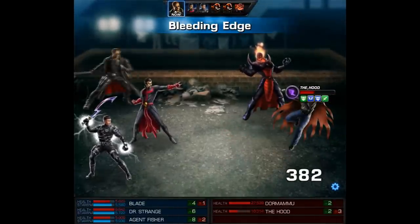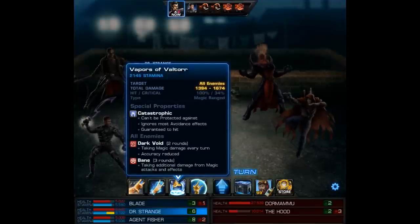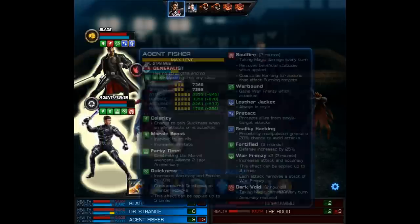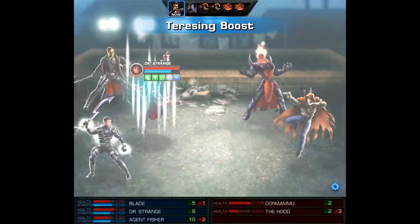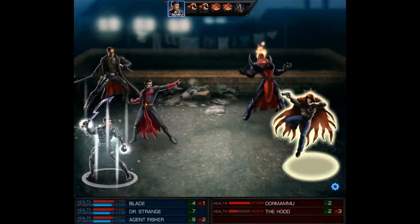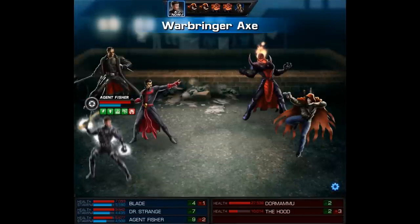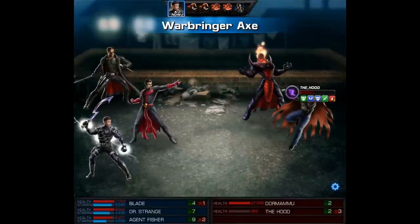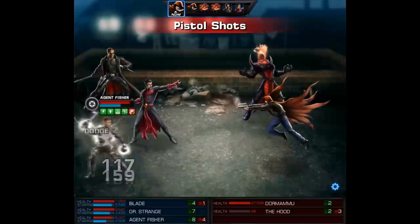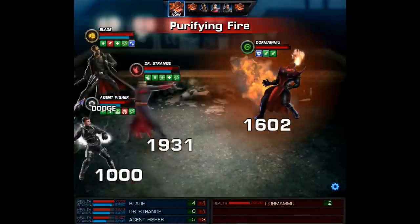We're going to get two hits with Blade, and on Dr. Strange's turn I'm going to cast his level two. He shields, he heals, he can place an AoE debuff or just flat out attack — this turn was very debatable. With my agent I'm going to try to do as much damage as possible to the Hood, which means using the Warbringer Axe again. Unfortunately the Hood lives with only 48 HP after he takes his bleeds, but he does bleed out after he attacks.